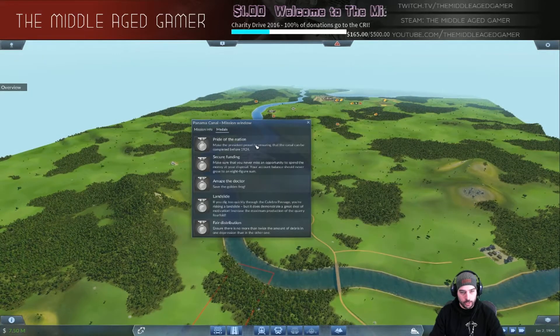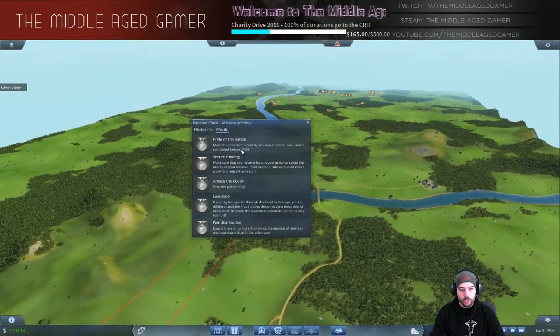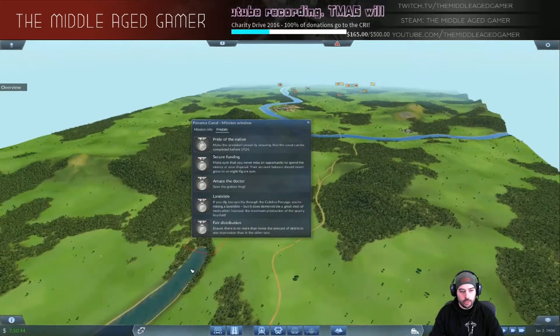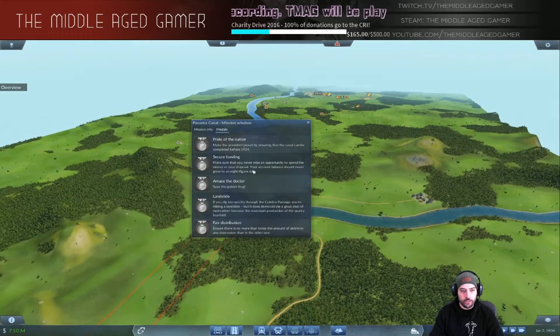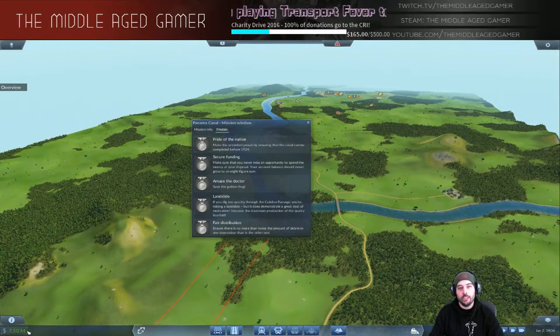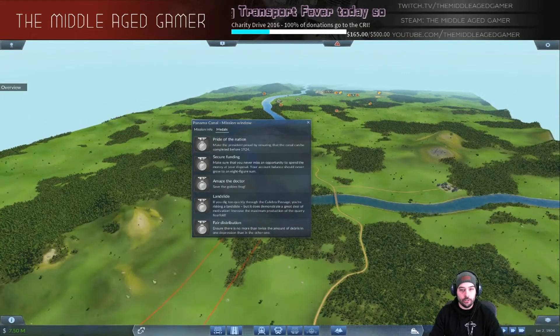Let's look at the medals real quick. The first one is pretty simple - make the president proud by ensuring the canal can be completed before 1924, so basically a time thing. You have about 20 years to completely remove all the stone. Secure funding - do not go to an eight-figure sum, so anytime you get close to $10 million you have to spend the money.